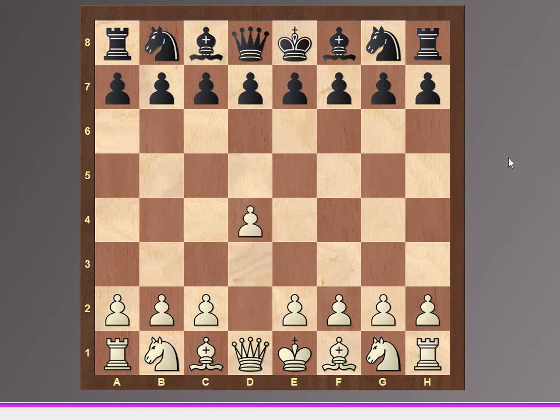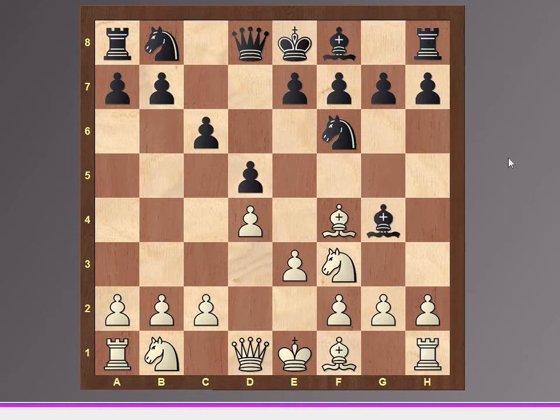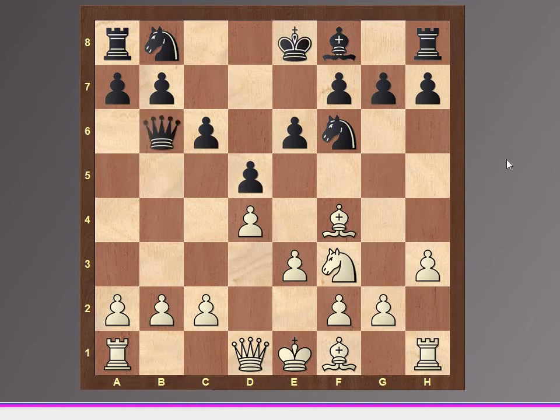In New York the game goes like d4, knight f6, knight f3, d5, bishop f4, c6, e3, bishop g4, and knight bd2.